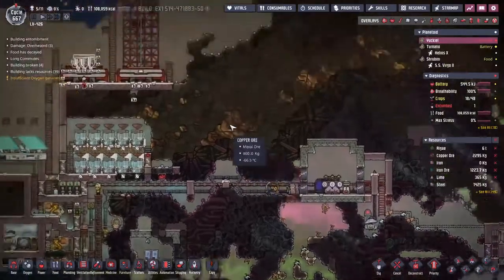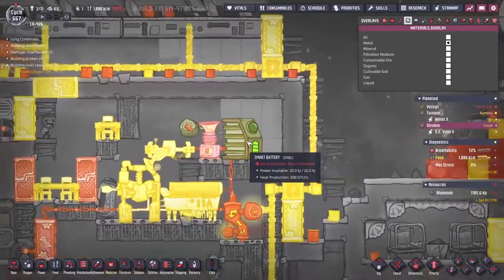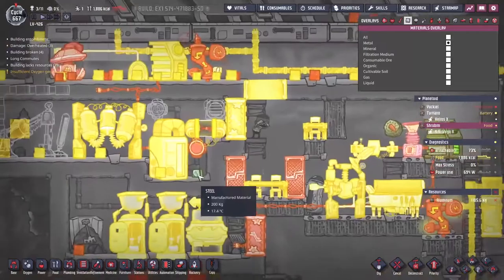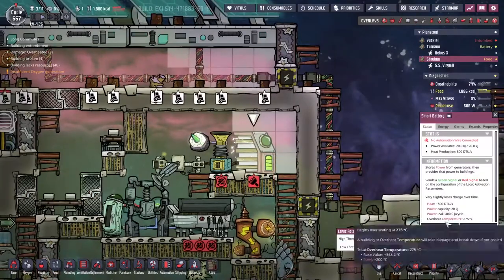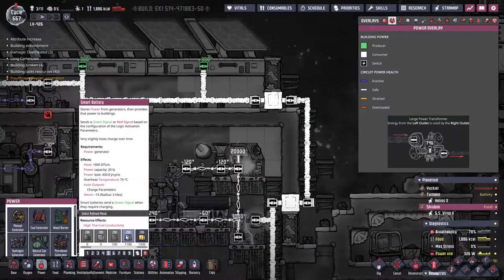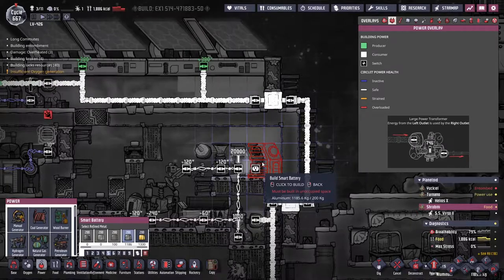We've got a steel smart battery here - we could swap that out as well. It looks like something else was made of steel in the polluted water clear-up area over there. Okay, let's swap this one out - deconstruct it at highest priority. We have a whole bunch of aluminium to replace it with, so that's good. It's kind of using the product to secure more products.